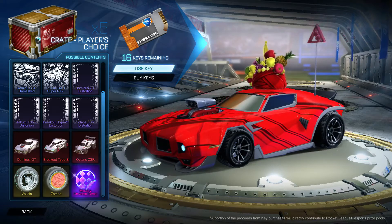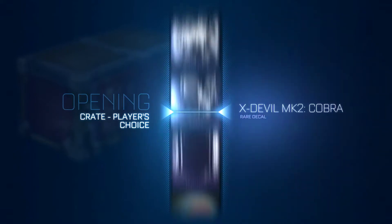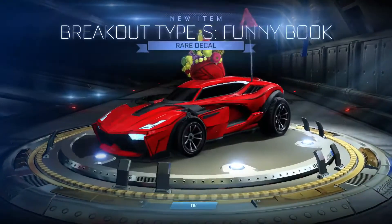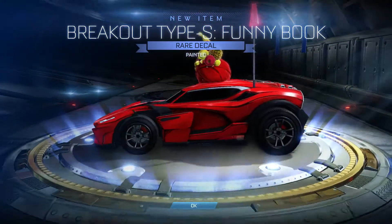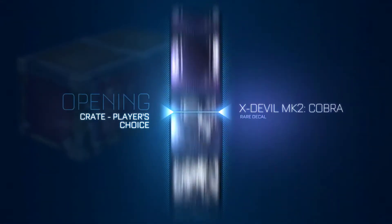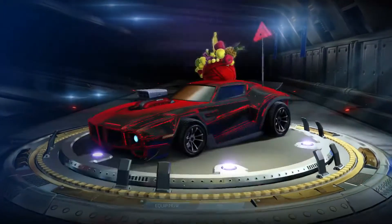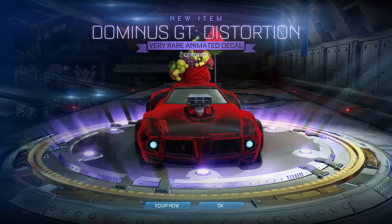Let's go — it started on the Voltaics, that might be good. Come on please — and we get a funny decal. Okay, it's the first crate, it's fine. It does look nice though — it's painted, that's better than anything. Second player's choice, started on the Voltaic again — come on. No, they weren't painted, but Voltaics would have been better than this Dominus GT Distortion. Certified though — that's better than nothing.